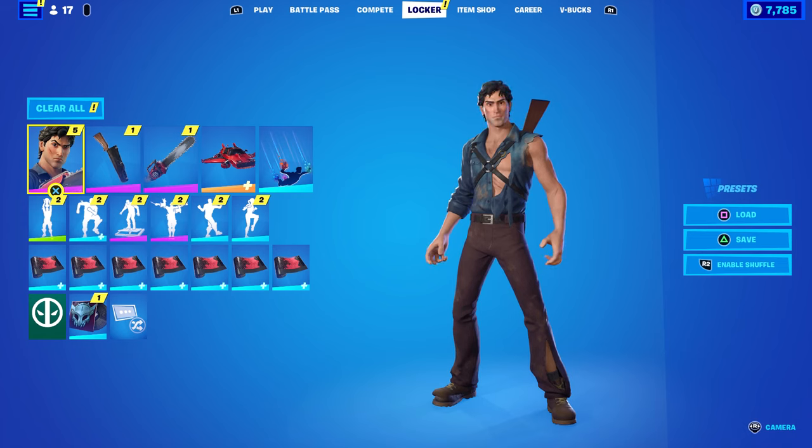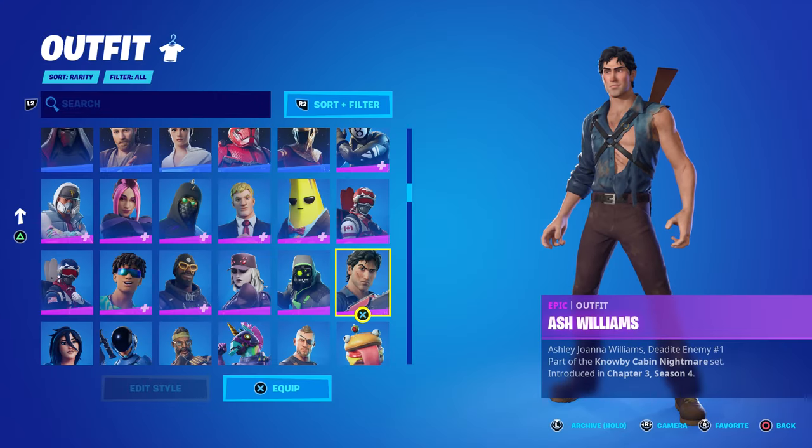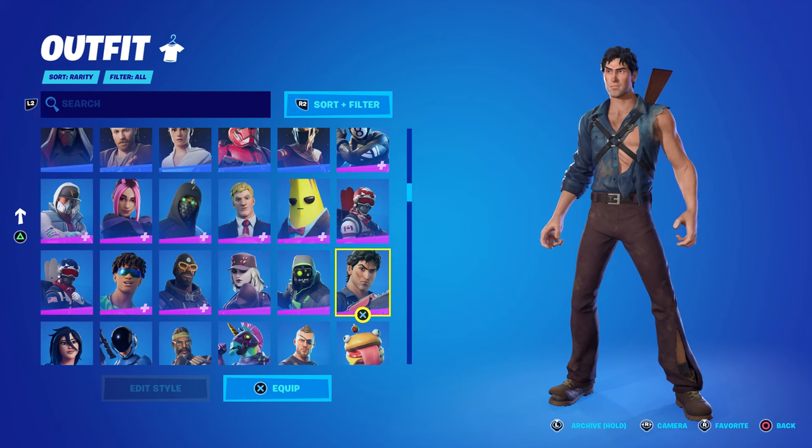This comes to the item shop tomorrow, October 22nd, at the standard item shop reset time: 8 PM Eastern, 7 PM Central. So what do you get in this bundle? Well, of course the iconic Ash Williams skin, and the description says 'Ashley Joanna Williams — Deadite Enemy Number One.'